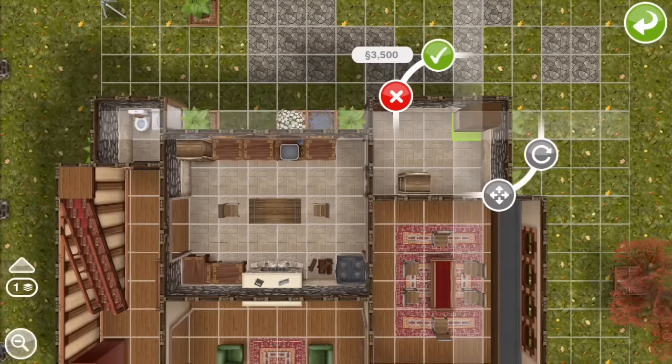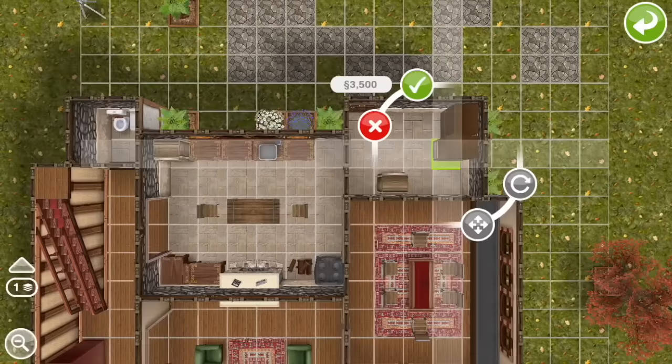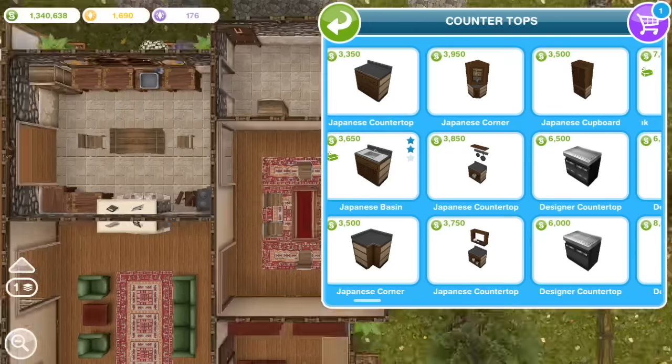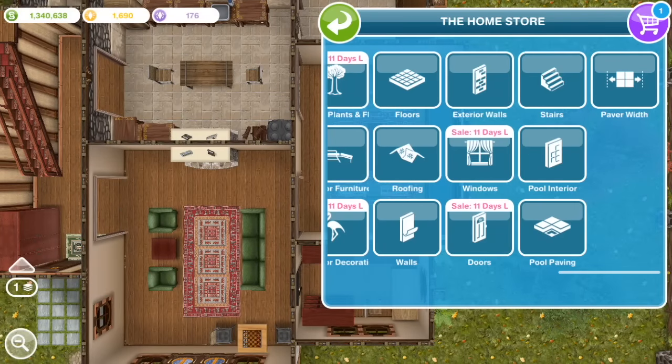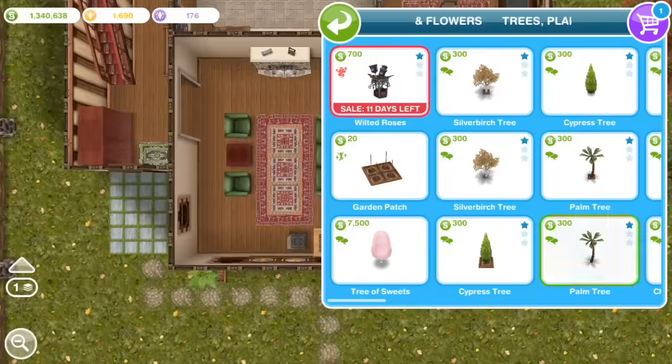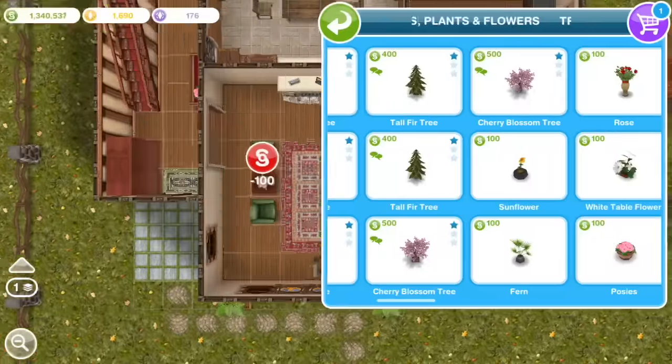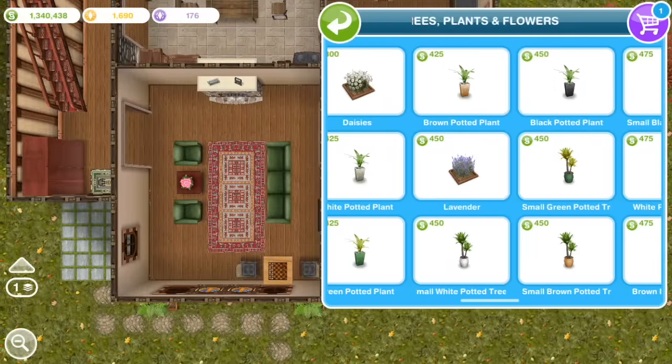In this pantry, I'm just going to put some more of these Japanese cabinets and another refrigerator for storage. Just putting plants around the house makes it feel warmer, cozy, and lived-in.